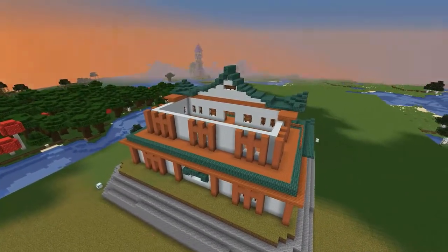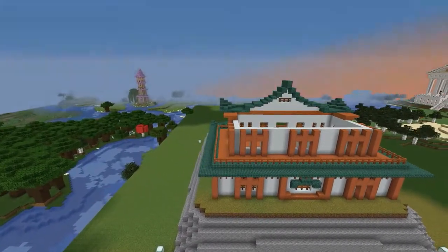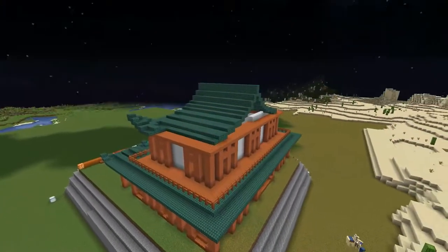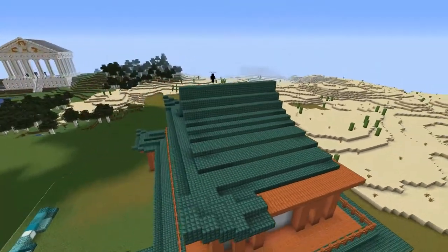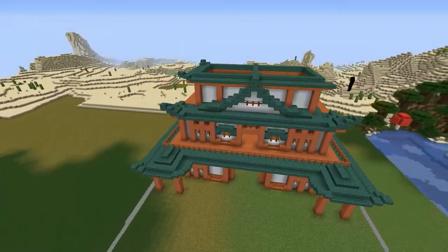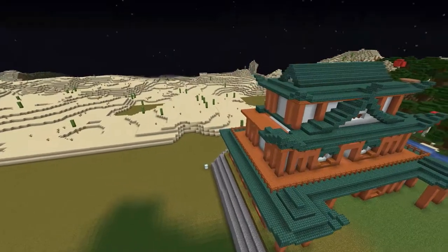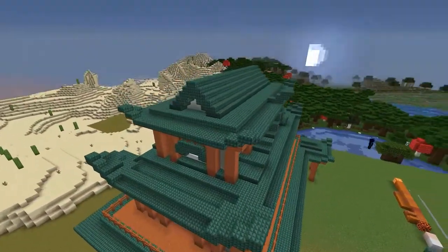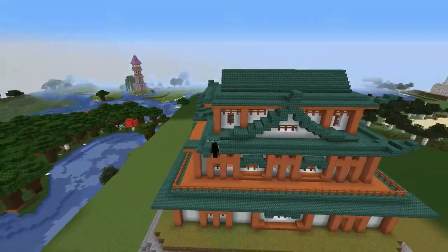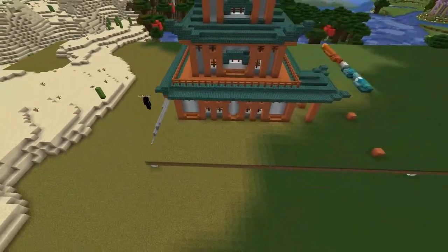I tried to get a nice slanting angle on that and I'm happy with it. Then I went around the back and filled it in, done some detailing around windows. It's coming on nicely. I put a fence around the outside. I built the roof of the second floor all the way across knowing I was going to build the third floor on there. Then I built the second floor up with a basic pitched roof, finishing off with those oriental-style corners that lift out.